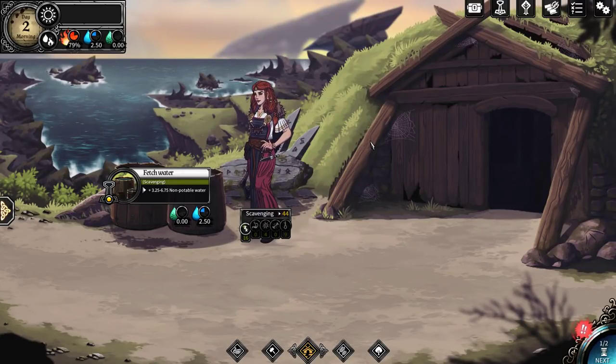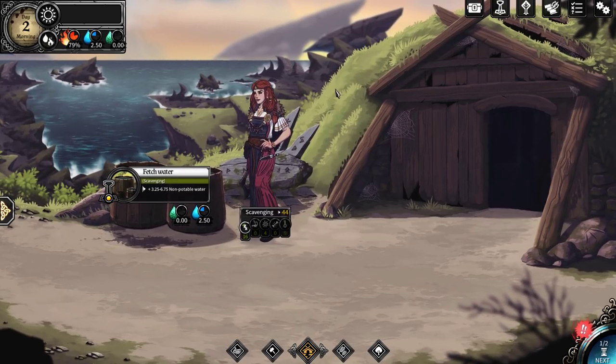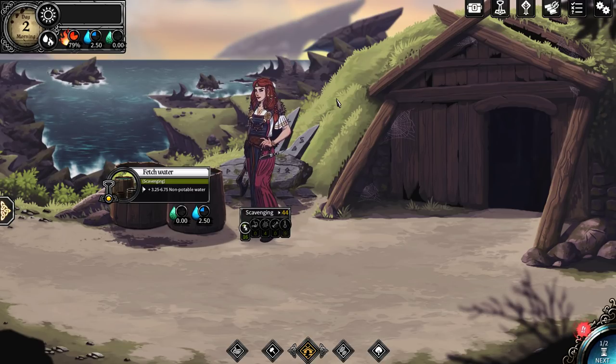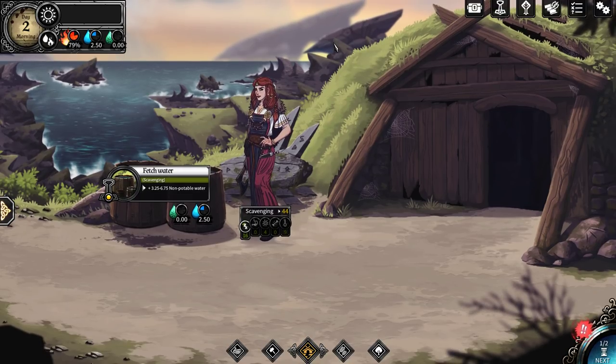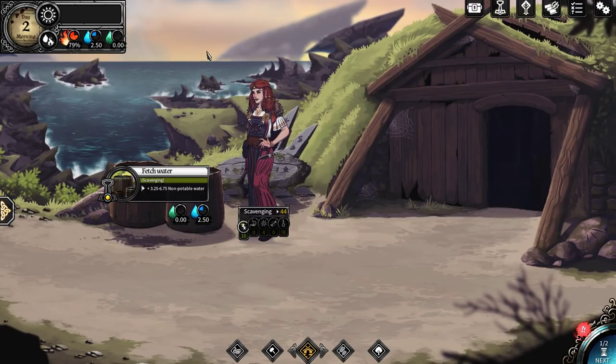Hey guys, Zuljan here and welcome back to another episode of Dead in Vinland. We were on day one last time as a little bit of a tutorial. Ended up going through the day with not too many challenges, made a couple discoveries, found out how the game works a little bit, and we ate and drank last night with some very strange and uncomfortable conversations between the members of the family. But for the most part, what we learned is resources are going to be very, very important here.